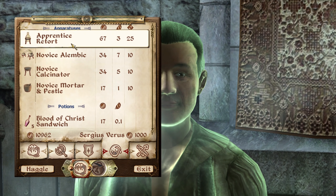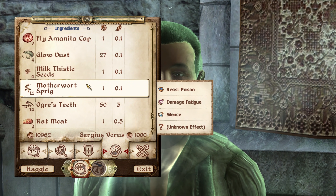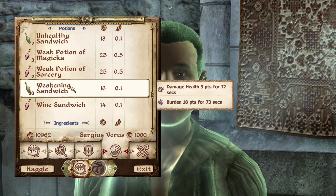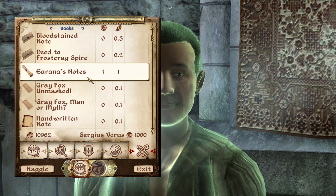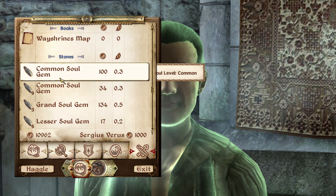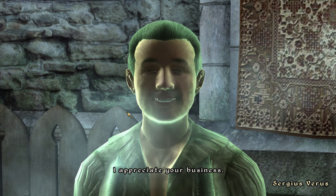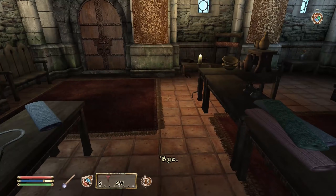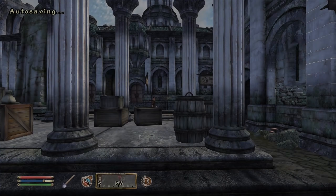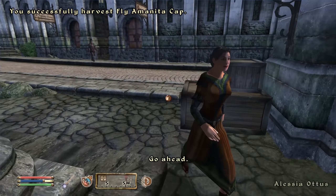I'd love to have better alchemic equipment. I have a lot of ogre's teeth — good lord. I think it's everything I want to sell for now. Krug appreciates you being so susceptible to magic. Krug is now significantly less handsome.